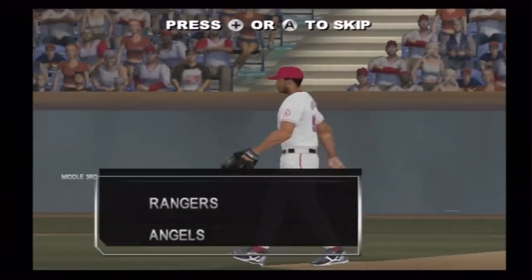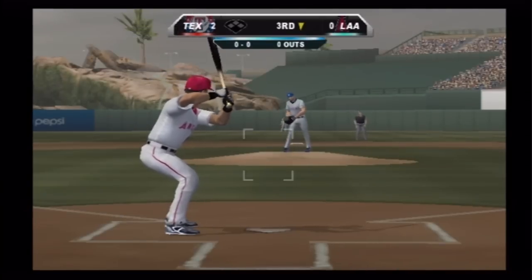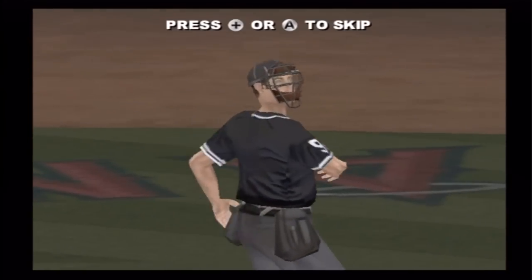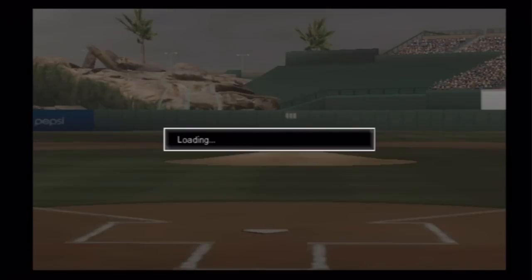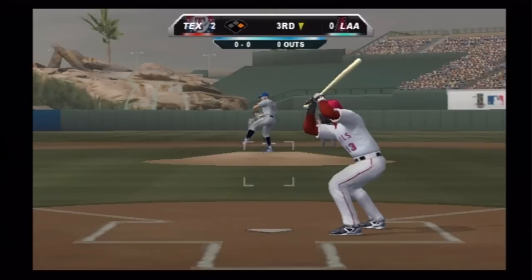That's going to retire the side and nothing across in this half inning. Bottom of the third, two to nothing. Sometimes that fastball just runs in on you and you can't get out of the way — he couldn't get out of the way there. Runner on first, no outs, and he delivers.